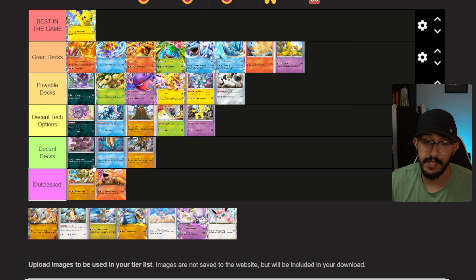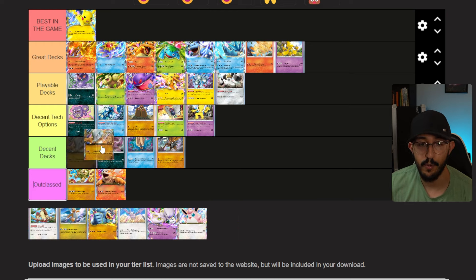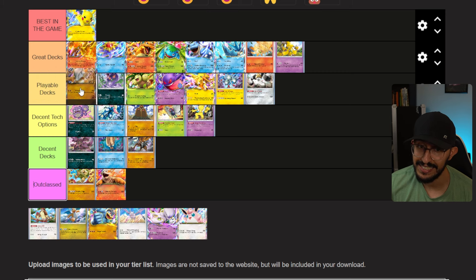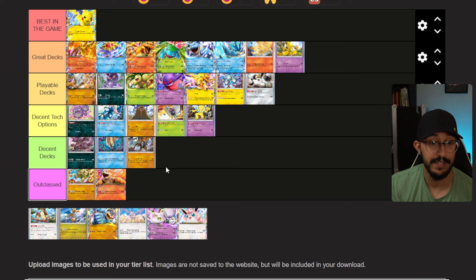Next is Nidoking, covering the Nidoking and Nidoqueen package, and I'm going to put it at the top of Decent Decks. It's really fun — I don't think it's the best but it's definitely a good option. Marowak EX is the EX Pokemon you get for the Mewtwo pack. It's a flippy deck, but I feel like Marowak is insanely underrated. As a stage one Pokemon for two energy, if you get lucky you're crushing things like the Pikachu that's currently best in the game. It's not a great deck, but I definitely think it's at the top of Playable Decks.